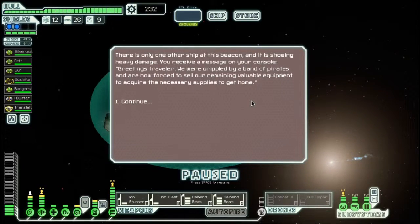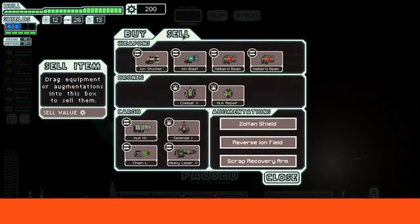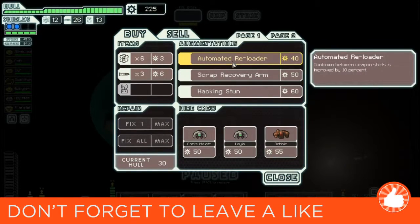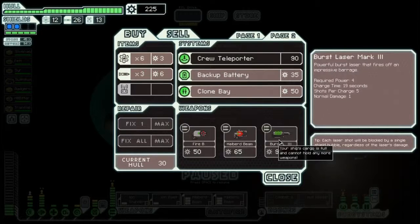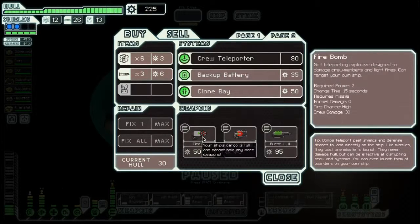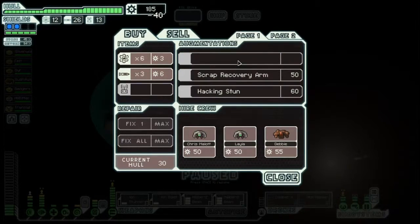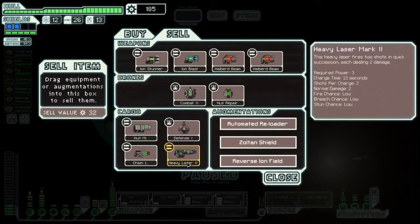I'm just going to buy some more here even though I'm about to get a lot more repair stations hopefully. Buy them out — one, two, three, four. I am going to sell the scrap recovery arm in lieu of the automated reloader. Oh, burst laser mark 4. Another halberd beam — we could have three — no, we literally could not have three halberd beams. We're going to take the automated reloader which will let us reload faster. Heavy laser mark 2 fires two shots that do two normal damage every 13 seconds — nah, we're going to sell it.